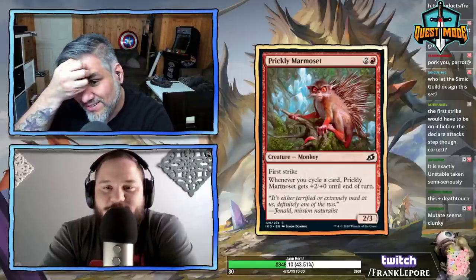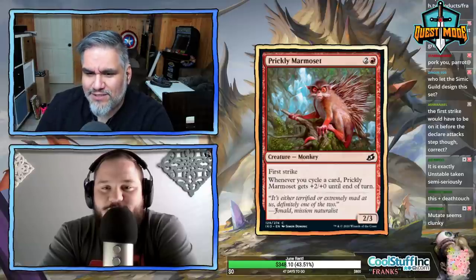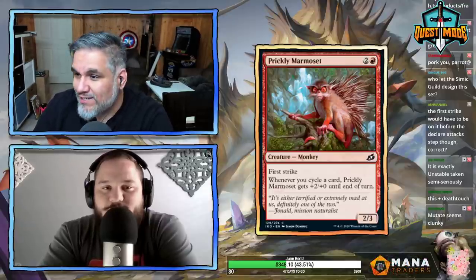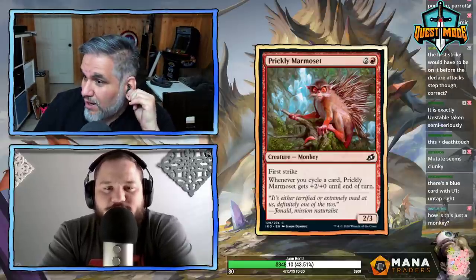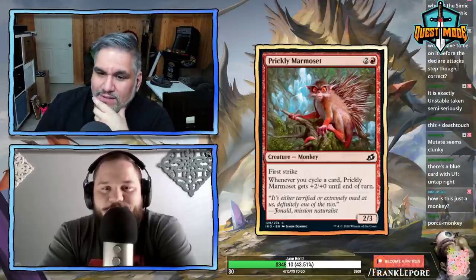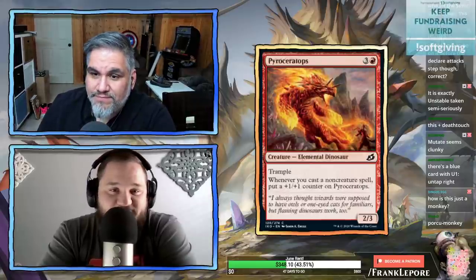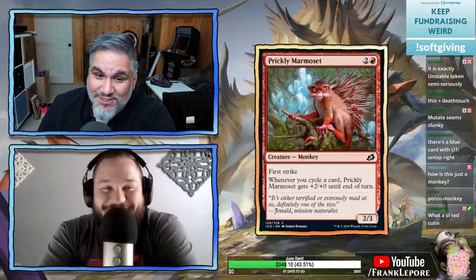Prickly Marmoset — three mana for a 2/3 with first strike. Whenever you cycle a card it gets +2/+0. This is basically like Brazen Wolves — a 2/3 for three that gets +2 — except this requires you to cycle a card but it has first strike. So it's better than the dinosaur as long as you're cycling.